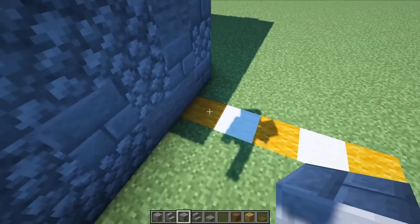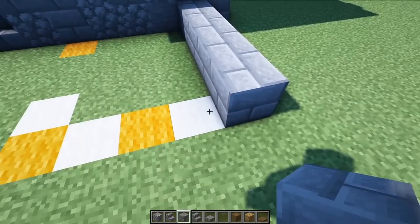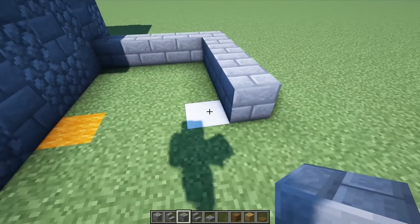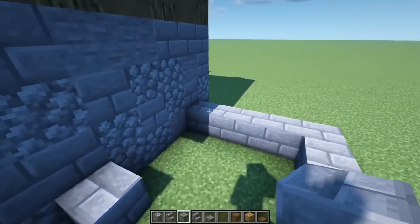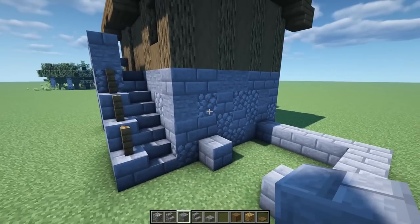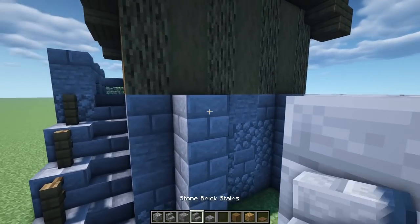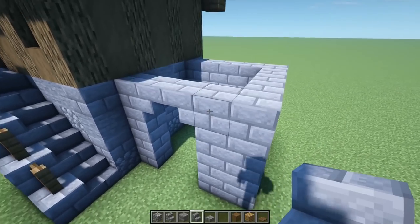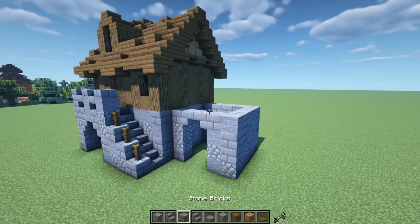Now let's work on the forge area. From this line count one, two, three, four, five; turn and go one, two, three, four; turn and go one, then a two-space gap, and one on the end. Lift all of this up to match the main structure — four blocks high. Add upside-down stairs on each side, then quickly texture with cobble and stone.